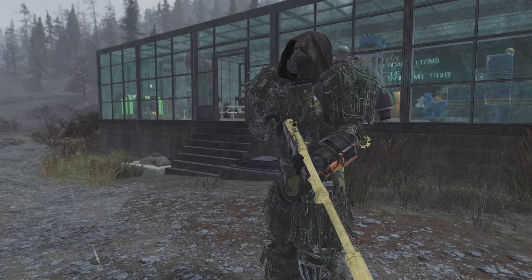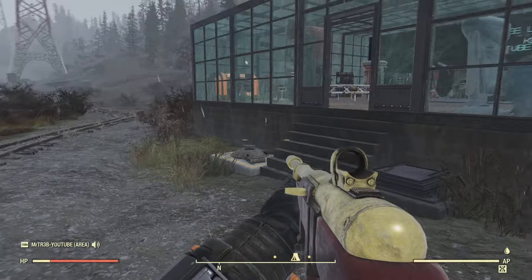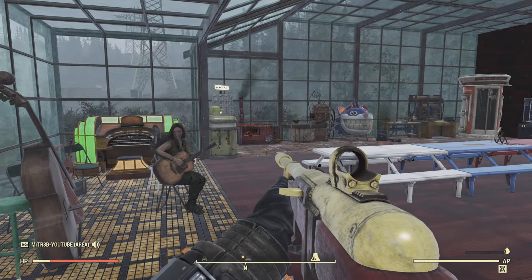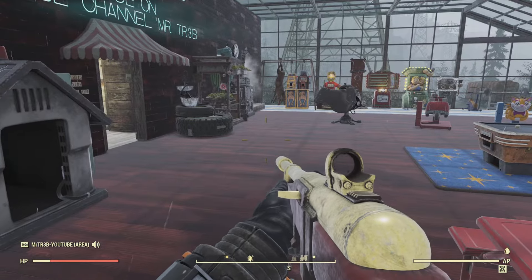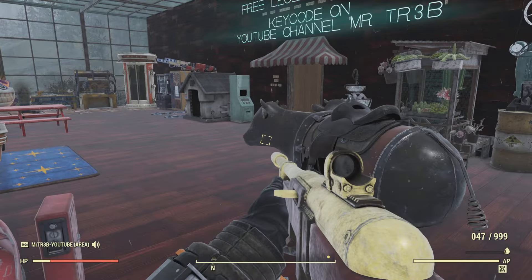Welcome back to the Legendary Shack. Today we've got some brilliant weapons and some amazingly rare plans for you guys to come and get in the Legendary Shack once you've learned the key code. There's a little bit of a change around in the camp today. Got a new fuzzy package from the Atomic Shop and a little bit of a change around. Just thought I'd let you guys know.